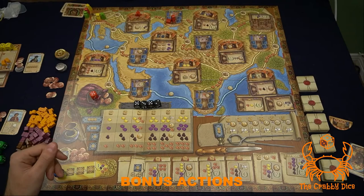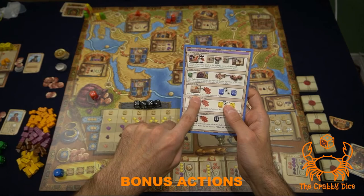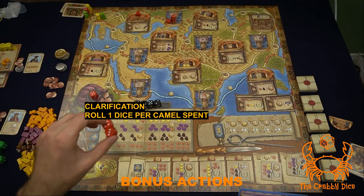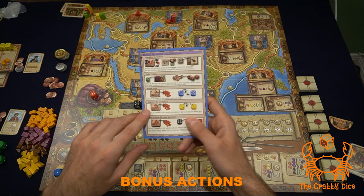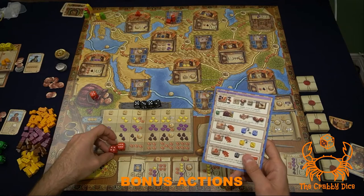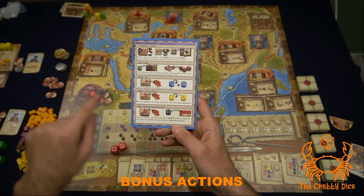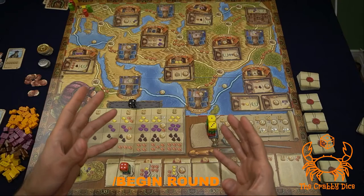Other bonus actions: place any die on the money bag spot to gain three coins — any number of players can use this spot and you don't pay extra. Pay one camel to reroll any one of your dice. Pay two camels to adjust any die's value by one, either up or down. Or pay three camels to take one of the black dice from the supply, roll it, and add it to your personal supply.